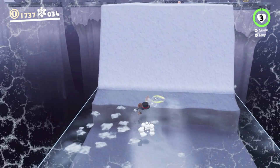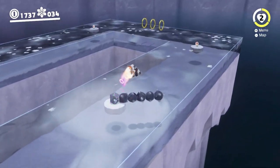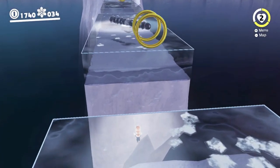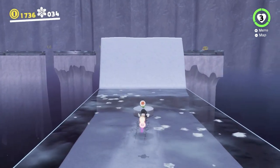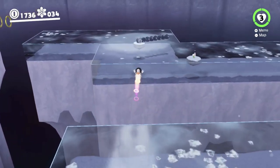I didn't know you could hang off a ledge while holding a rocket flower — that's interesting. We're actually running over freezing water here, so if we stop running, we start to freeze. Thankfully you don't take damage instantly, so we have some time to recover. For one of the moons here we will need to spend some coins, which is a bit frustrating — we need to buy a certain outfit. The fact that we're losing coins at quite a speedy rate is frustrating.